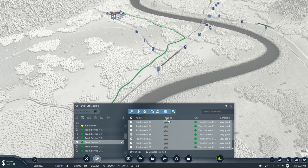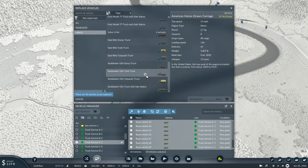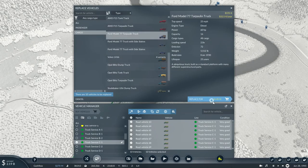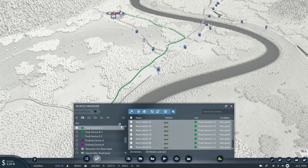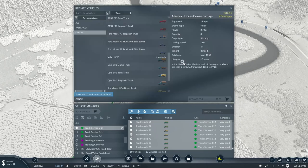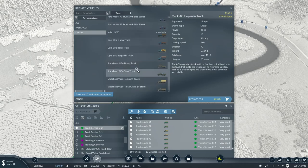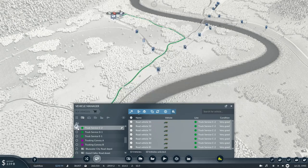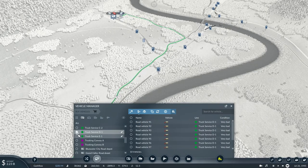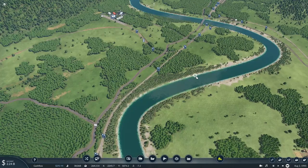Truck C is basically bringing in fruits into town, so we'll just replace them with a Ford Model 77. These will be delivering cigars into town - we'll just go for a couple of these new Volvo trucks. The back ones are still doing okay, so are these new Volvos.